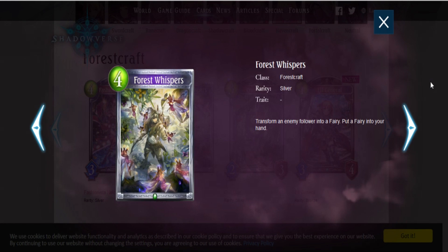Forest Whispers — transform an enemy follower into a Fairy and put a Fairy into your hand. This is really good. I think we're going to be seeing this a lot. Transforming cards is a very powerful thing to have. It's better than the 4-drop neutral one that turns anything into a 1-3 Angel with Drain, because you turn it into a 1-1 Fairy instead. Very good card — I feel like it's going to be used a lot.